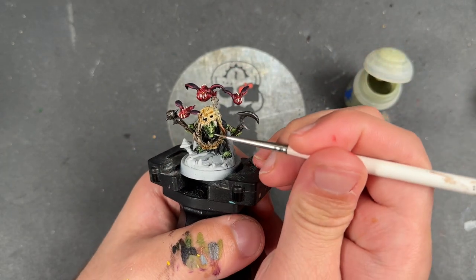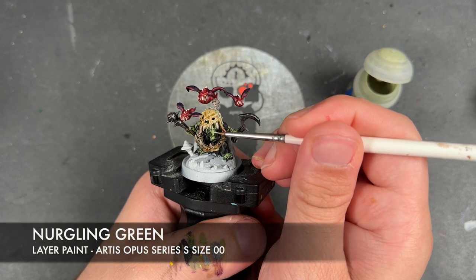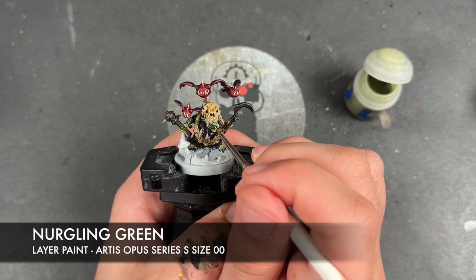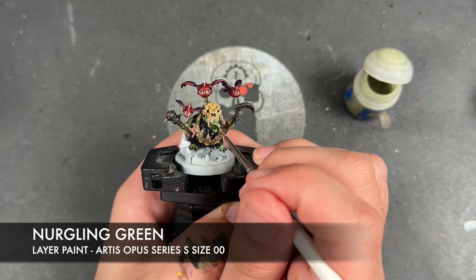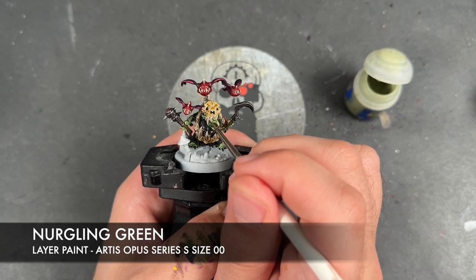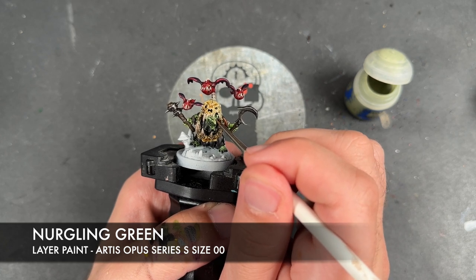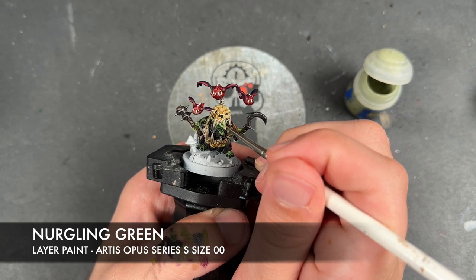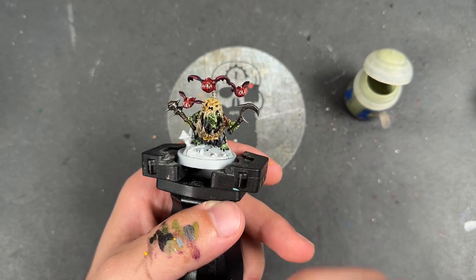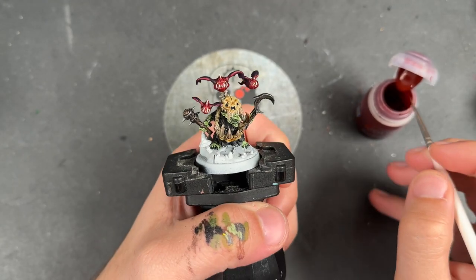With that done, we can now start highlighting. What we're going to do is start by taking some thinned down Nurgling Green and use this to pick out all of his skin.